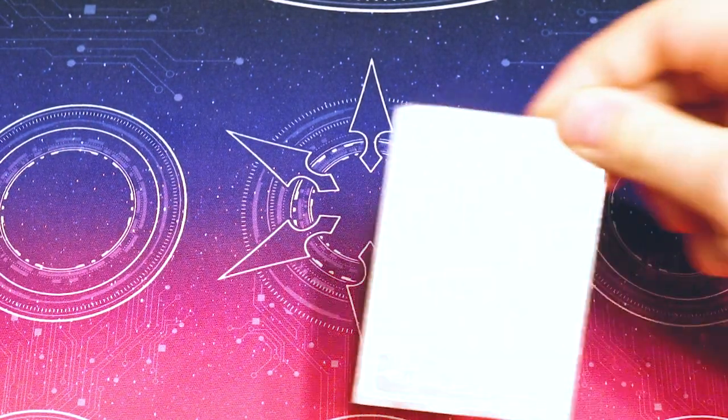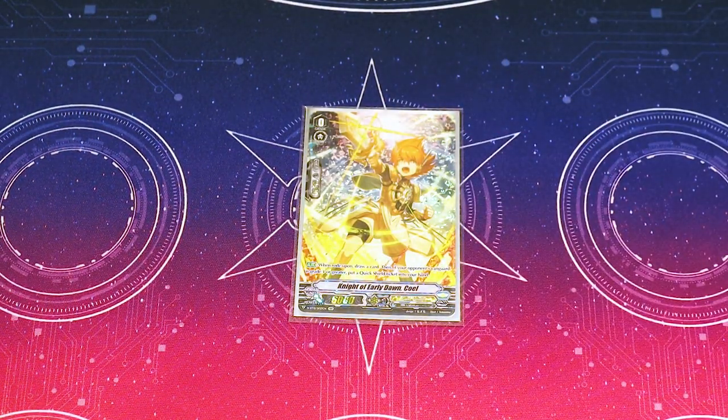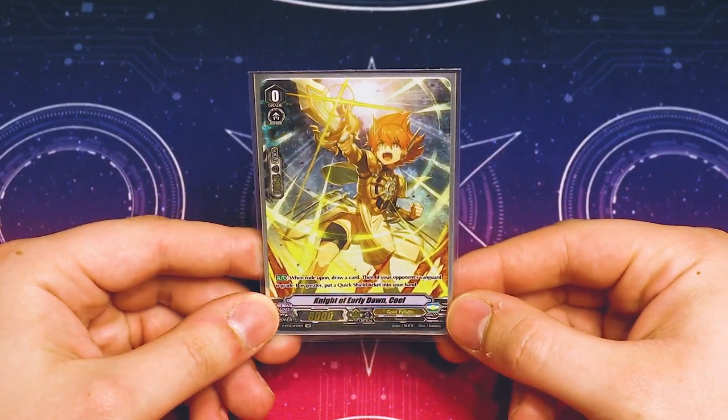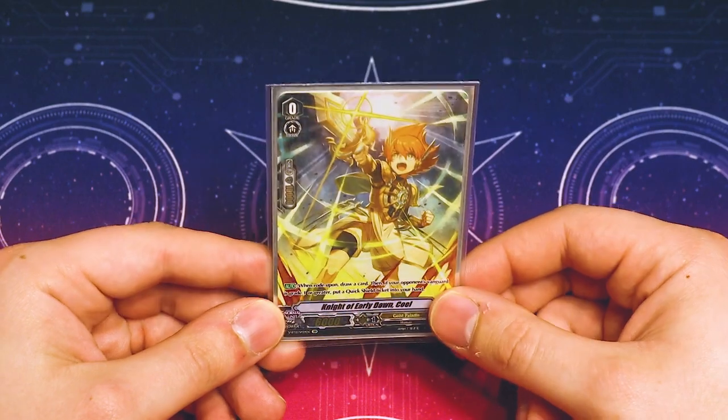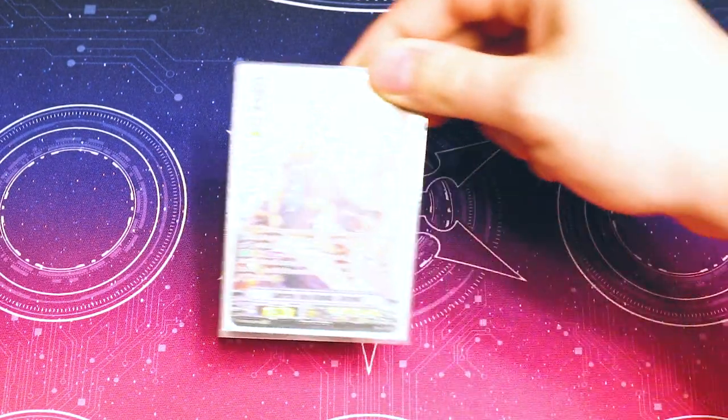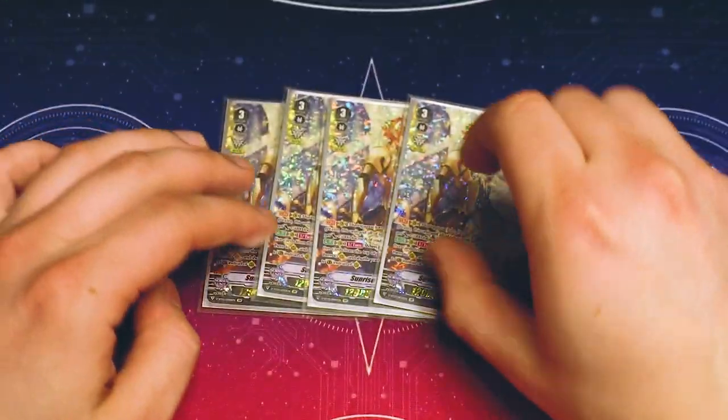Starting with our main deck, our starter — my very trusty SP Knight of Early Dawn Coel — does what every other V starter does: gives you a quick shield if you're going second. Into our grade 3s, this is a Gurgit deck, so we got our 4 copies of Sunrise Rain, our Gurgit.